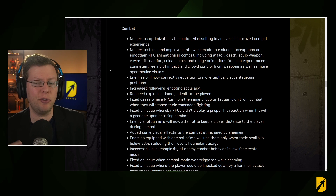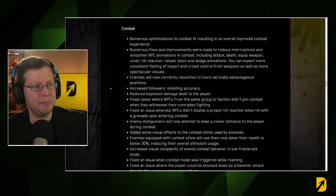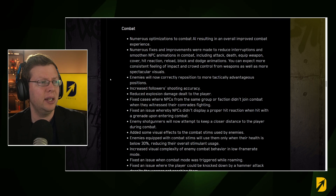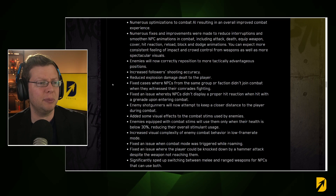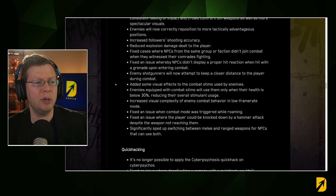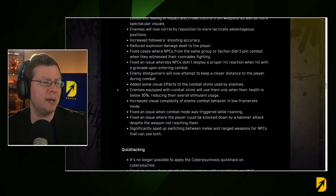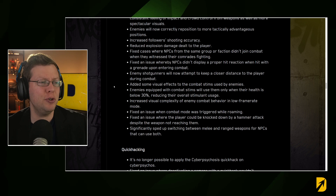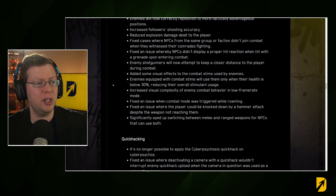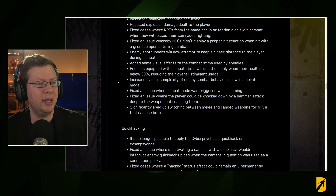I'm reacting to a lot of this as I read it — I didn't go through every patch note beforehand. For combat optimizations: numerous fixes and improvements reduce interruptions and smooth NPC animations in combat including attacks, deaths, and weapon handling. Enemies now correctly reposition to more tactically advantageous positions — higher ground, behind cover. Followers shoot better, explosion damage dealt to the player has been reduced, and NPCs from the same faction now correctly join combat when they witness their comrades fighting.